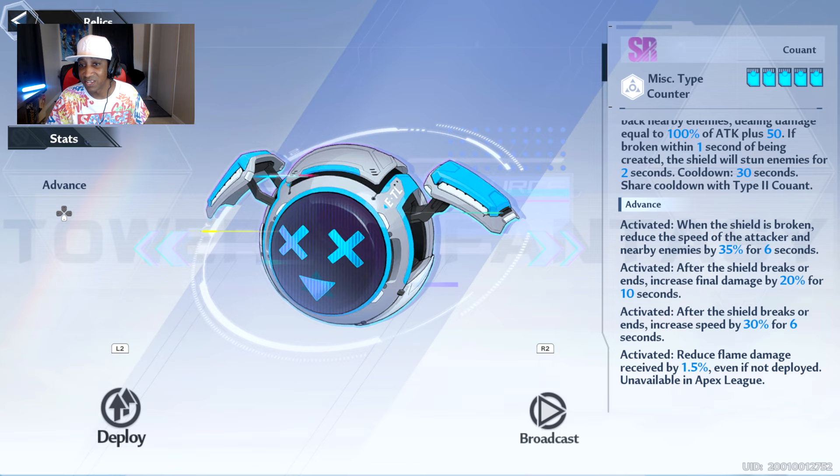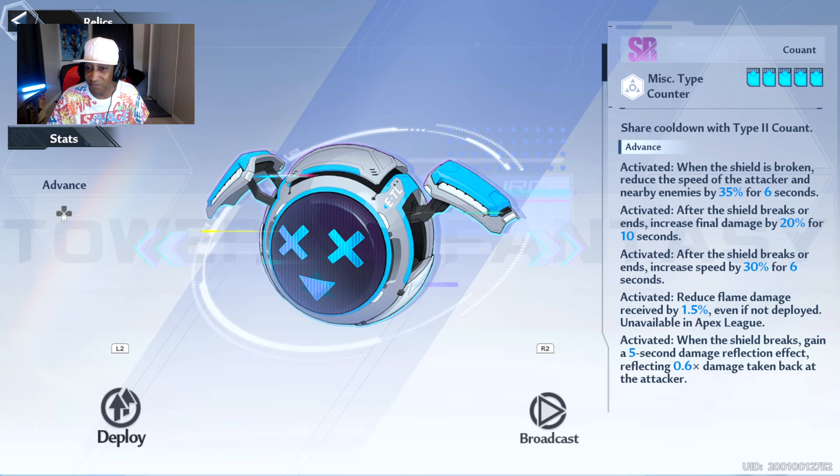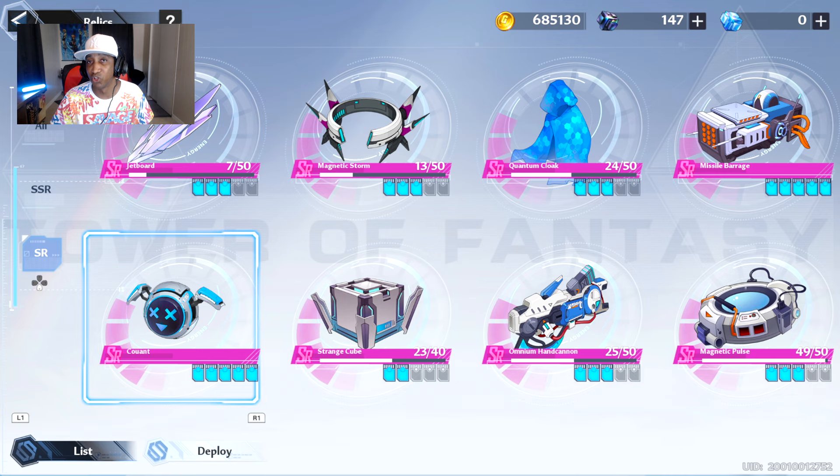Second activation: after the shield breaks or ends, increase final damage by 20% for 6 seconds. Third activation: after the shield breaks or ends, increase speed by 30% for 6 seconds. The fourth activation: reduce flame damage received by 1.5% even if not deployed. And then the fifth activation: when the shield breaks, gain a 5-second damage reflection effect, reflecting 0.6 times damage taken back at the attacker. These two relics are just so good in solo play, especially when you're doing solo joint ops.